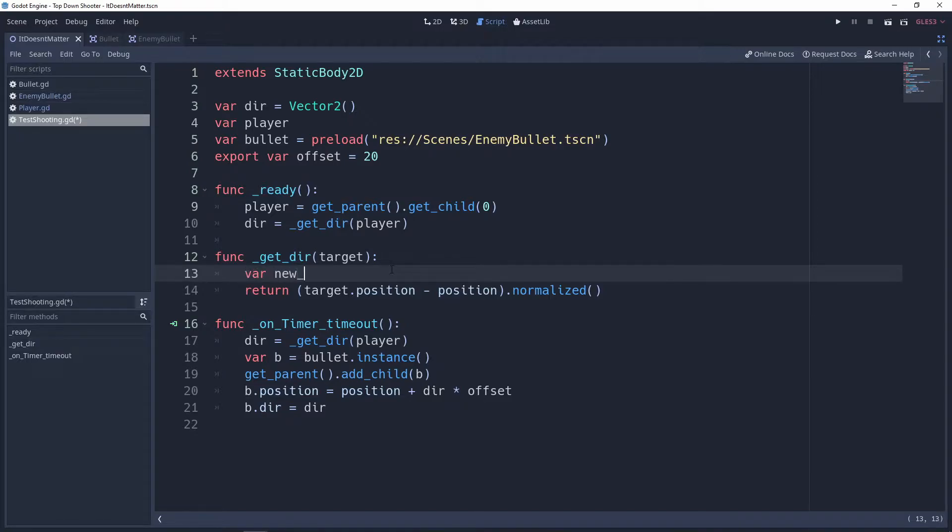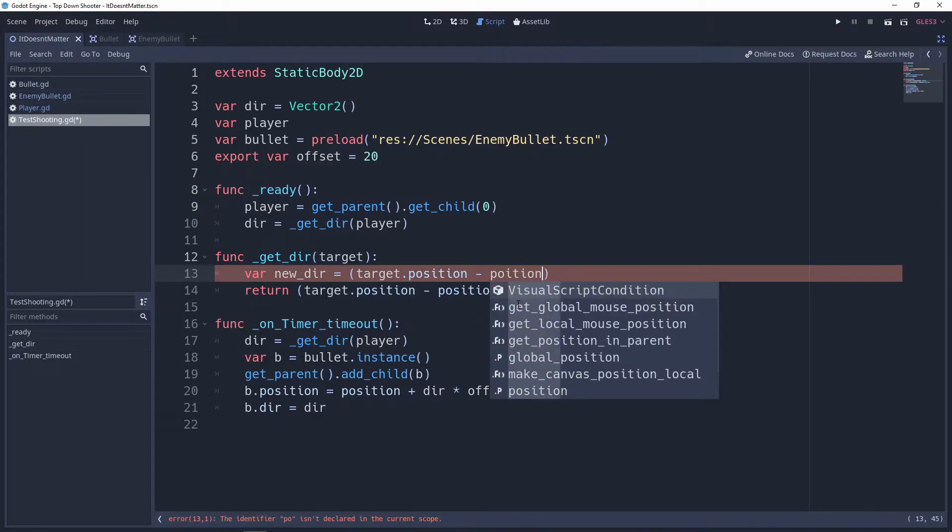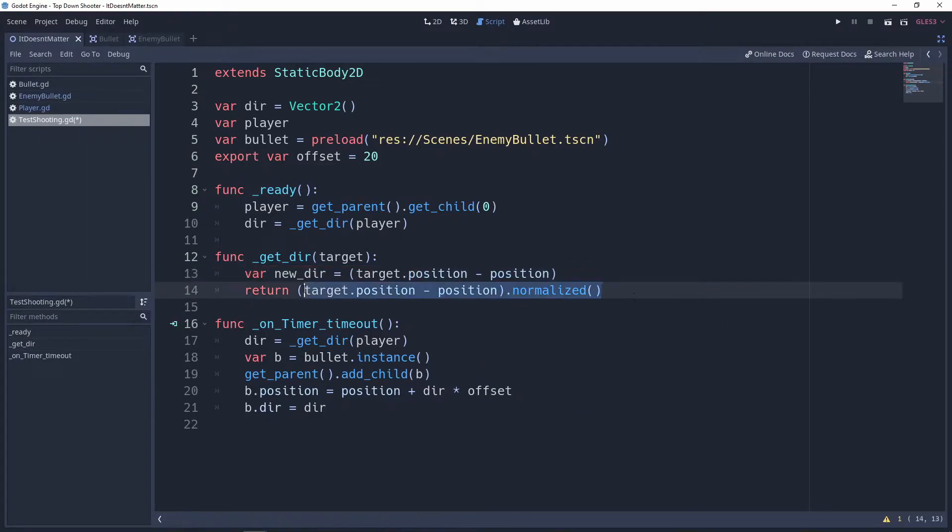We're going to make a variable called `new_dir`. It's going to work just like what we did before — it takes the target position and minus the position — but we're not going to be normalizing it yet. We'll copy and paste that calculation, and at the end of all this we're going to return the new direction.